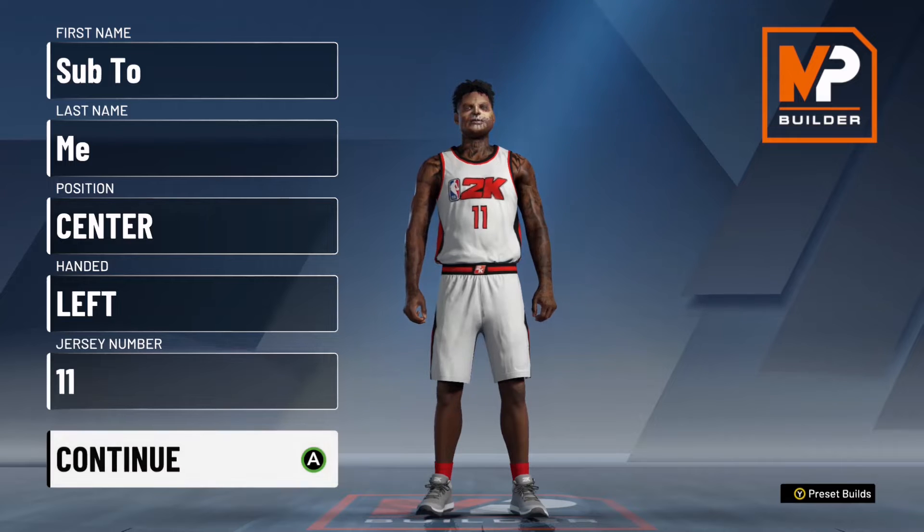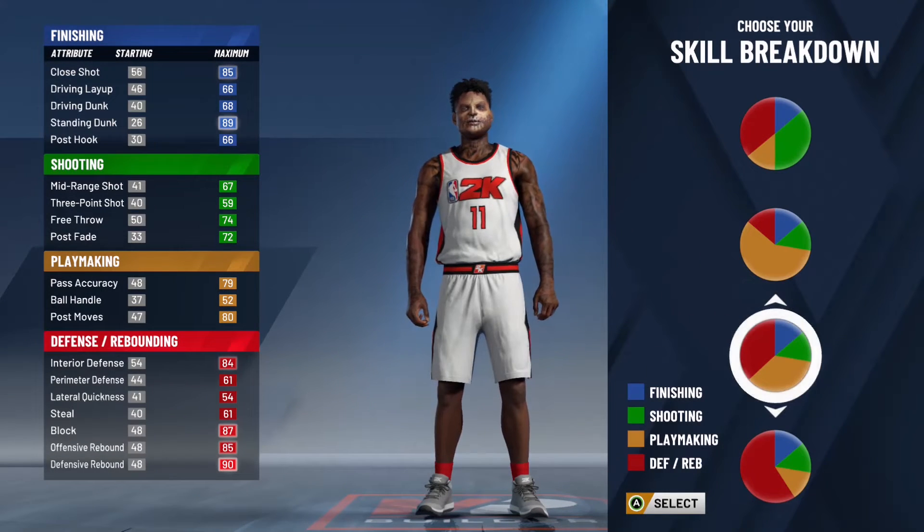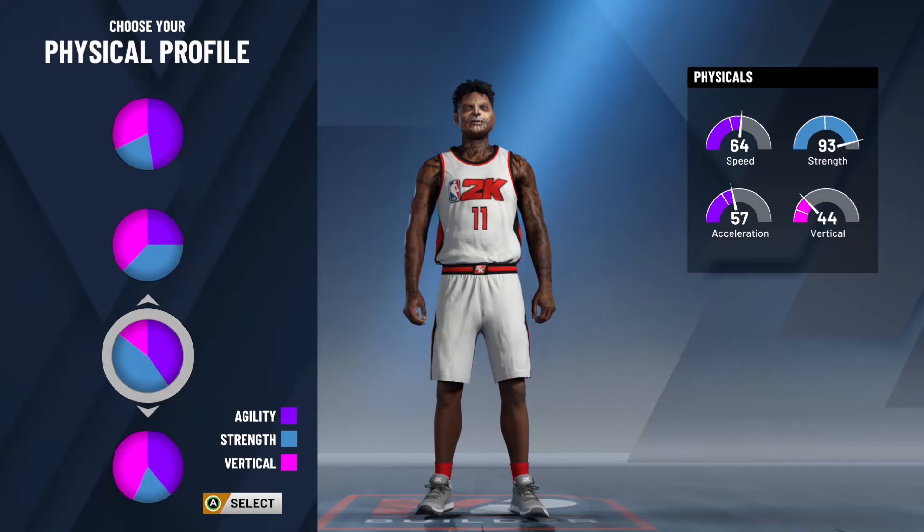We're going to go ahead and start this. You're going to pick Playmaking and Defending pie, and the Speed and Strength pie chart, which is the third pie chart down.